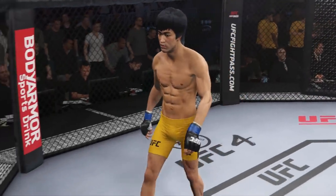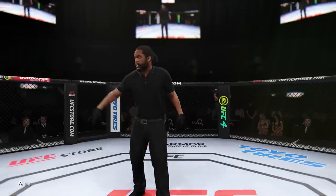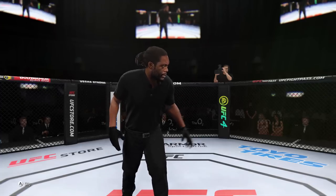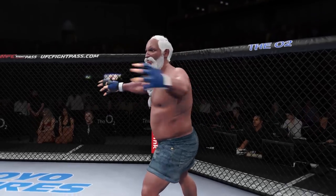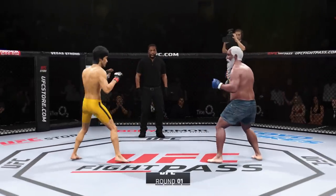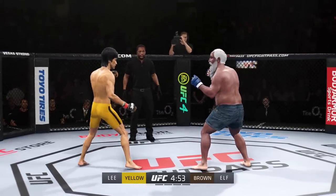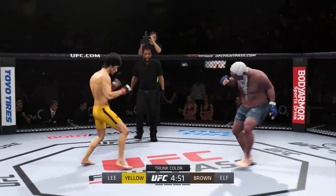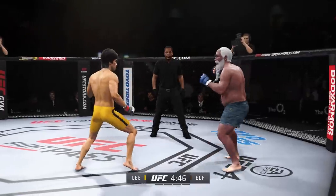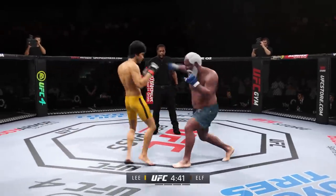His grappling and takedown defense will figure to be tested here tonight, but there aren't that many guys. Let's get this one started — round one is underway. We've got a striker who is a force to be reckoned with tonight, though he draws a guy who can do a little bit better, and that guy is usually the one that will have the advantage. But we know what a high-level striker is, and this guy is as high-level as we've ever seen in the UFC.